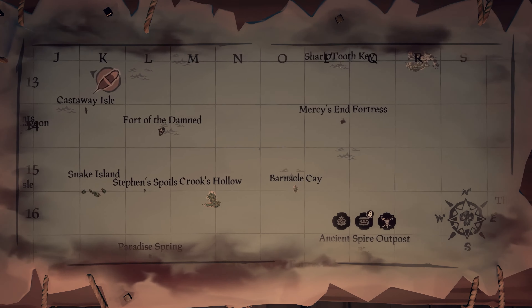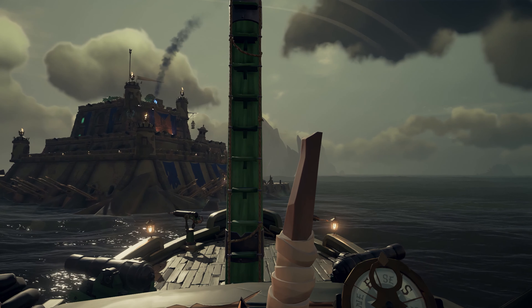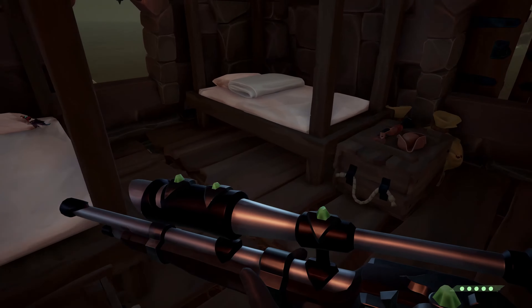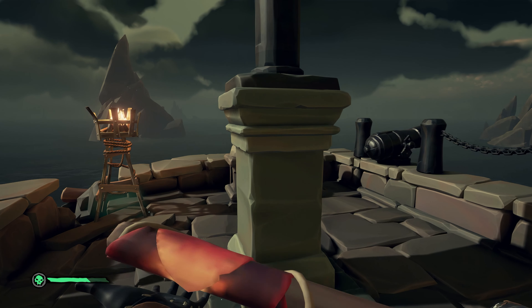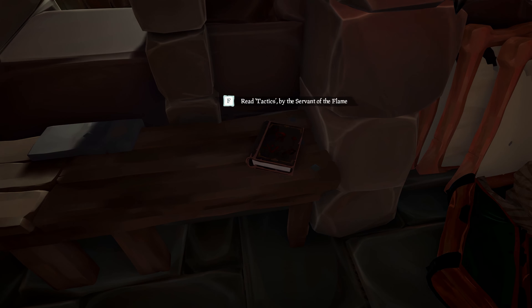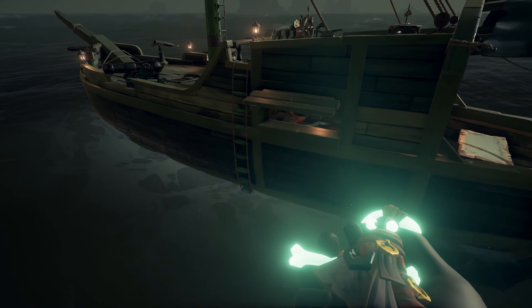The next journal is at Mercy's End Fortress, so we'll make that our next destination. On arrival, get your loadout ready and pockets filled — it's time to take on some more phantoms. Kill the Soul Flame Captain, grab a bewitching doll, enchant it using the Lingering Soul, take out the Captain of the Fortress, raise the Reaper's Fort flag, and finally grab the last journal which can be found on a bench in the mess hall of the fortress. Don't forget to grab your enchanted bewitching doll and set sail for Reaper's Hideout.